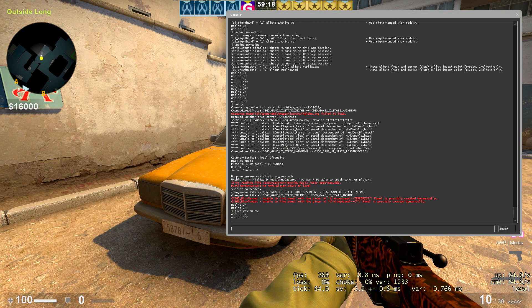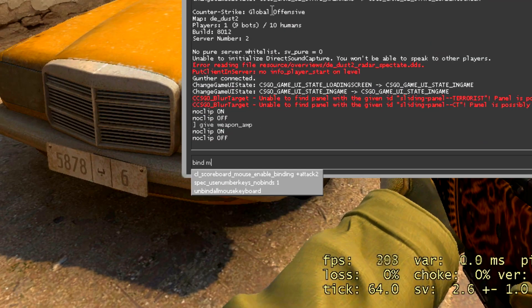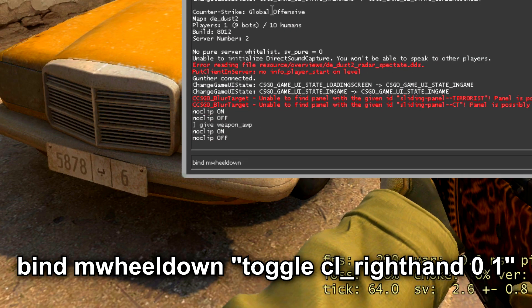Now open the console by pressing the tilde key. Enter here the following command: bind mwheel down and in quotes toggle cl_righthand 0 1. Just press the enter key and now it's done.